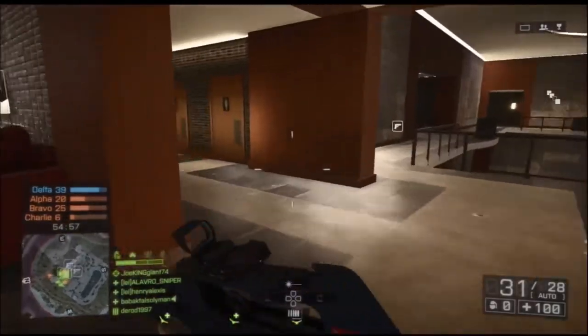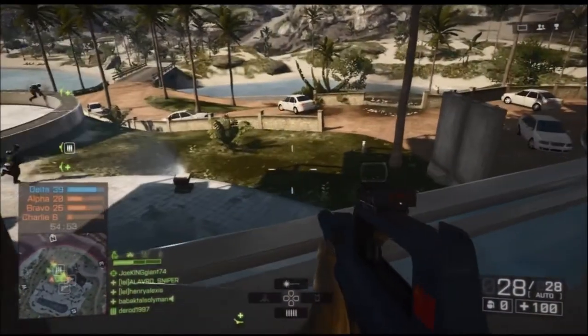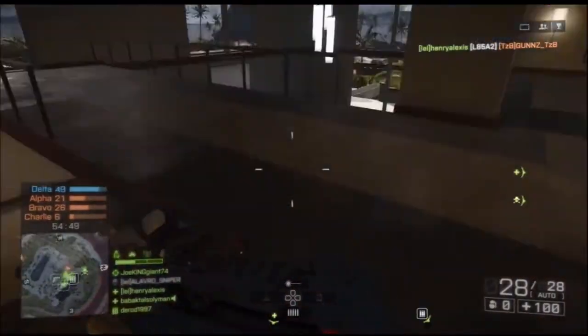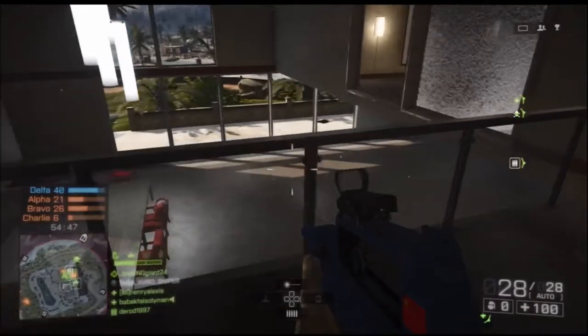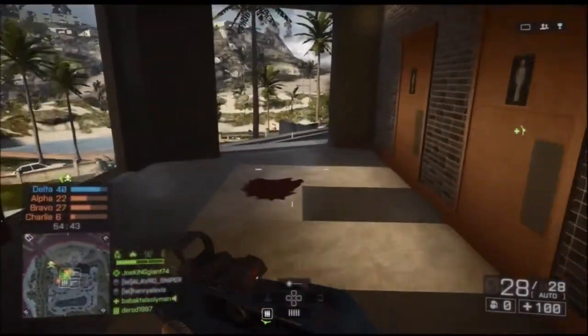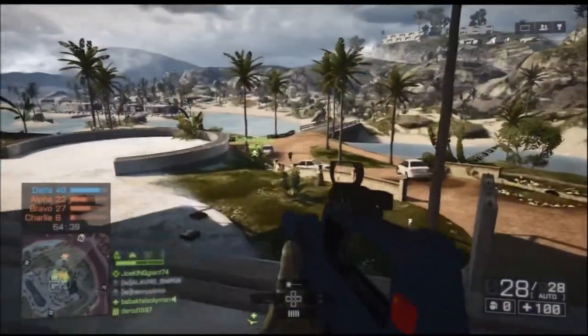Look at this camper trying to shoot RPGs and stuff. Anyways, just keep your stealthiness and you should be able to sneak around like nothing. And another thing that makes the Type 95 even stronger is the freaking laser sight. That's one thing that's going to help you guys. Like I told you guys before, follow the laser sight, not the red dot sight.